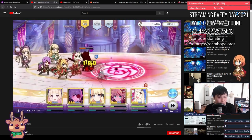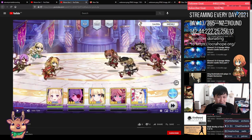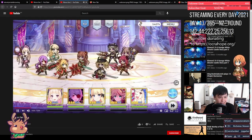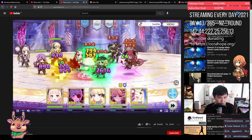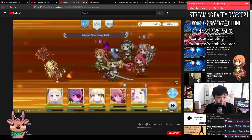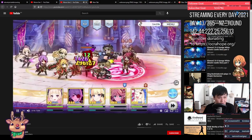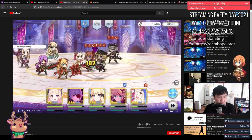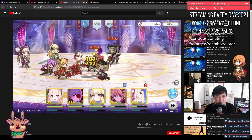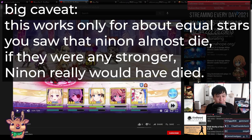Here's another example: effectively another classic mage melt comp, except we've got the Nozomi variant with Akari instead of Anna. It plays out almost exactly the same — Ninon gets the big juicer, fans them, then uses her skill two to kill the rest of the back line. Akari lived, but it still works out the same regardless.